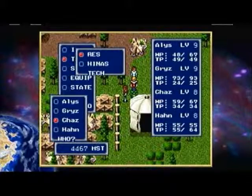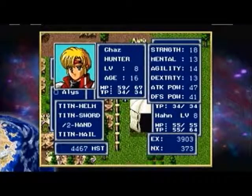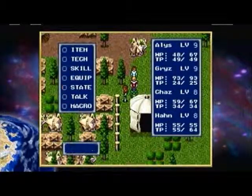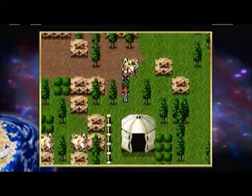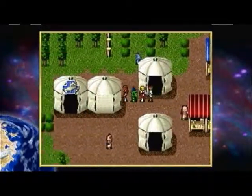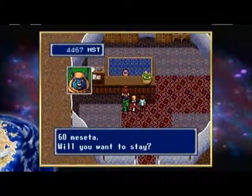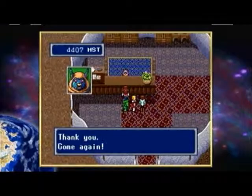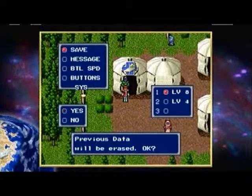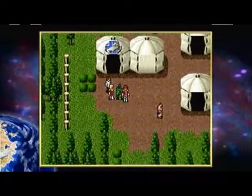We don't have Ryuka yet, which is the teleportation spell on Han. Chaz doesn't get that until experience level 9 — he needs 373 more experience points to get there. I could buy a Telepipe, which is the same thing as using the Ryuka spell, but I'm actually going to walk there because, hey, might as well get the extra experience while I'm at it. So let's save the game, and now let's head back to Zima and Birth Valley.